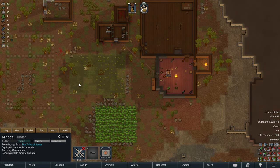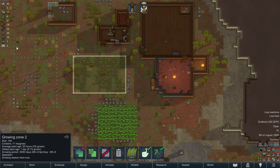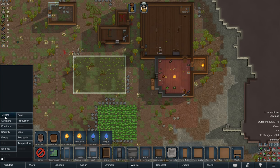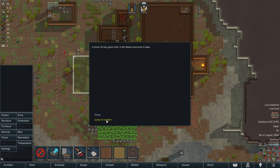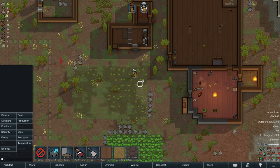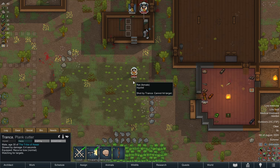Hopefully today Tronca will finish this growing zone and start cutting down some more wood so we can get on with this farming business. We're going to need some wood floors here too. There is a mad rat — Tronca, go attack the mad rat. Manyaka, you go attack it too. Melee attack the rat, Tronca — you should be able to take out a rat.